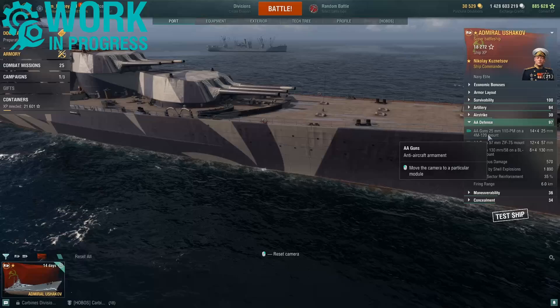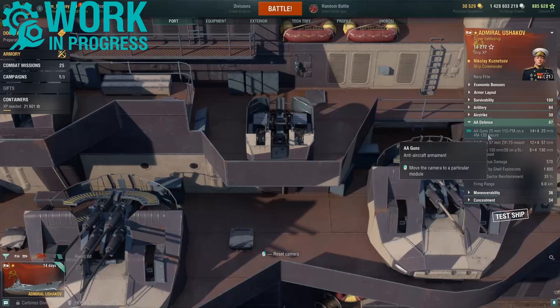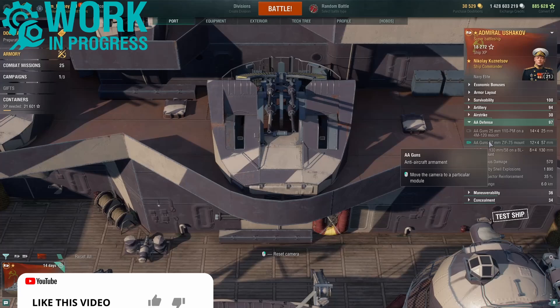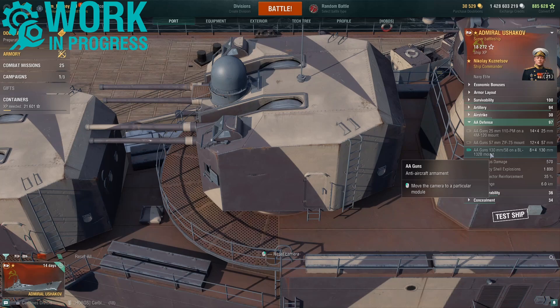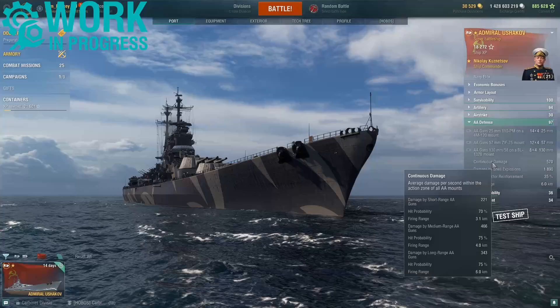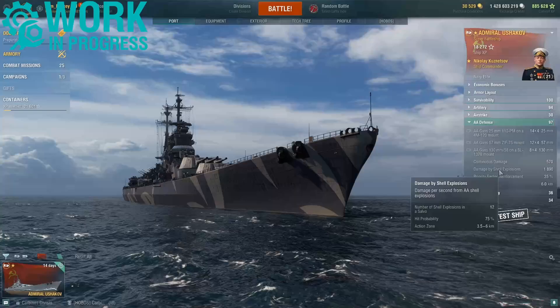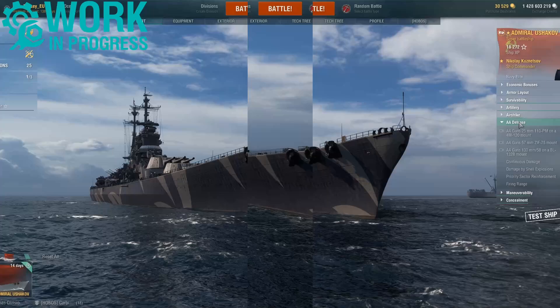Moving to the AA defence: Admiral Ushakov gets a rating of 97. This includes 14 quad-mounted 25mm guns in various parts of the ship, 12 quad-mounted 57mm guns primarily on the superstructure, and the secondary battery's 8 quad-mounted 130mm guns which also double as dual-purpose AA mounts. Combined, they pump out a continuous average damage of 570, the vast majority of which is medium and long range. The Ushakov fires 12 shell explosions per flak salvo with a max damage of 1,890 and a max firing range of 6km.